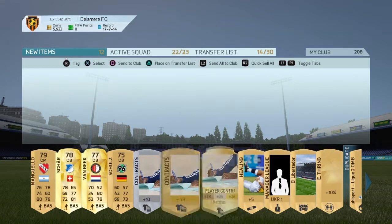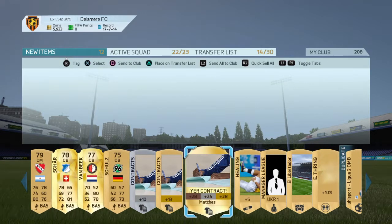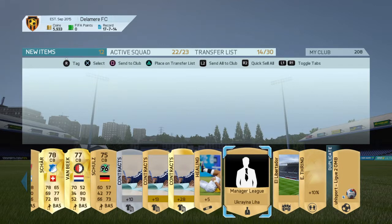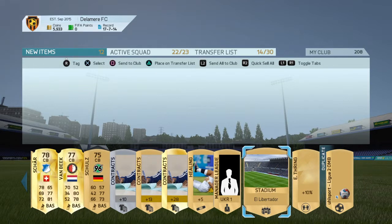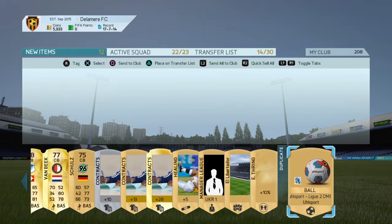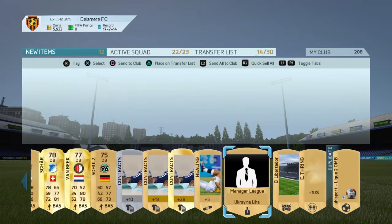13, 28 - just over a double actually. Heating for the leg. Weirdly, a league manager. El Liberator Stadium - not bad. Reflexes goalie training. And my first duplicate of the season of FIFA 16 - Foot 16 - this ball, which I've already got. That's an interesting in-game duplicate.